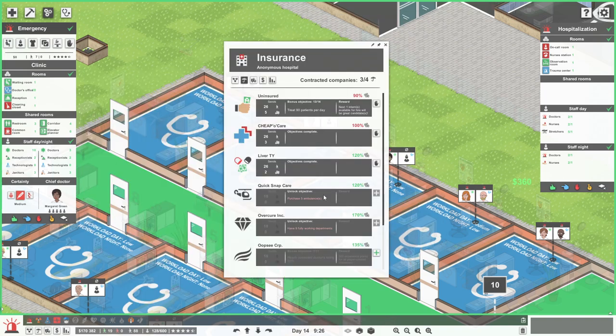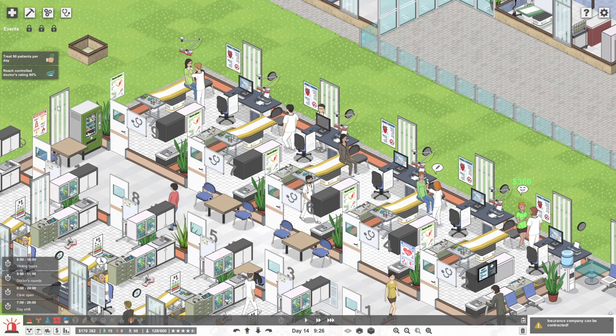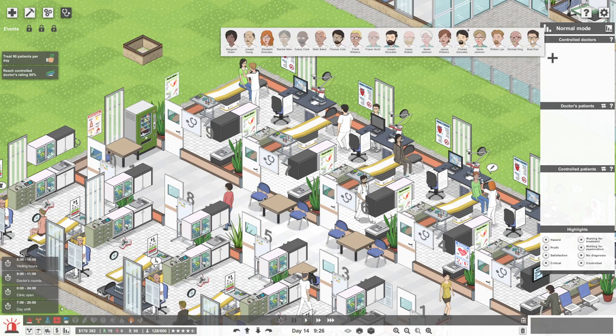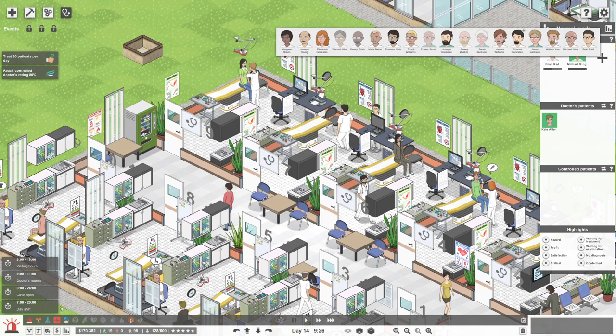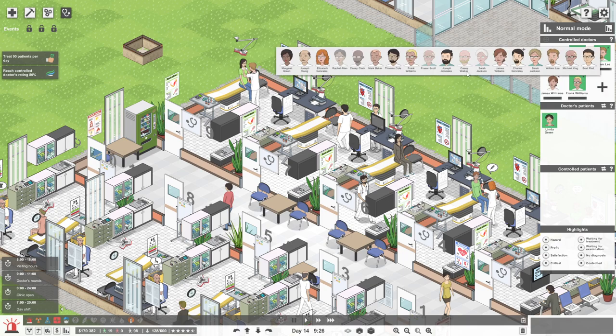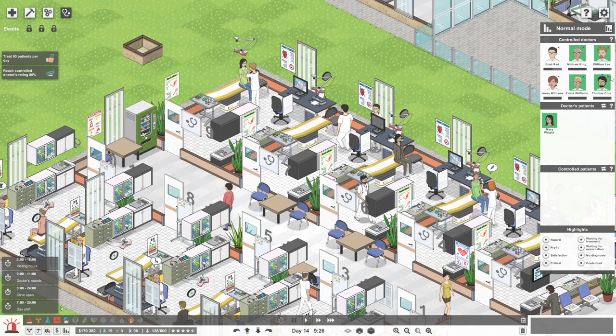If you want to be a doctor, nurse, janitor, lab tech, receptionist — anyone you want — in this hospital, let me know down below. We have three out of four contracted companies, so let's get Oopsie Corp in. The objective is to reach a controlled doctor's rating of 80%. So we're going to go to doctor mode and take control as Brad Rad. Let's pick our selection — James, Frank, Thomas, Elizabeth, and Margaret.